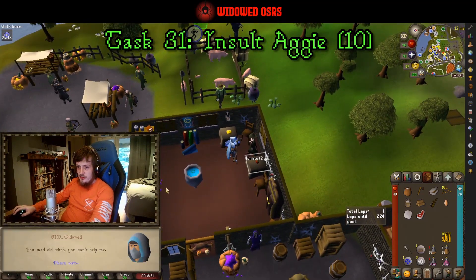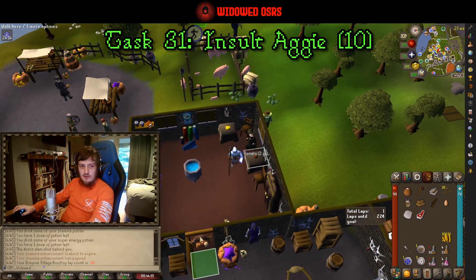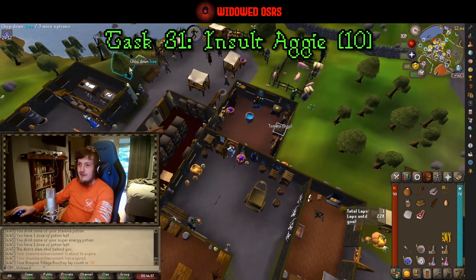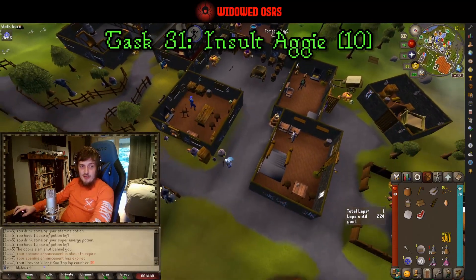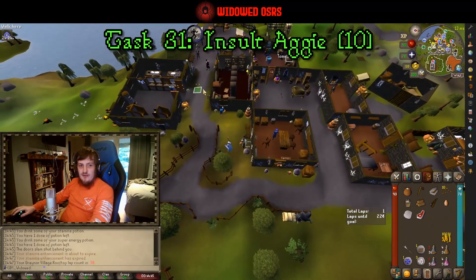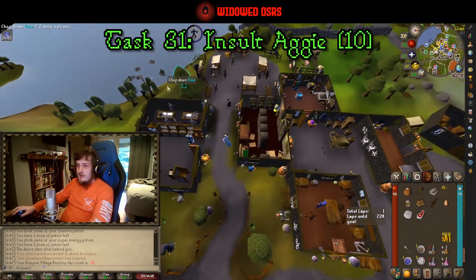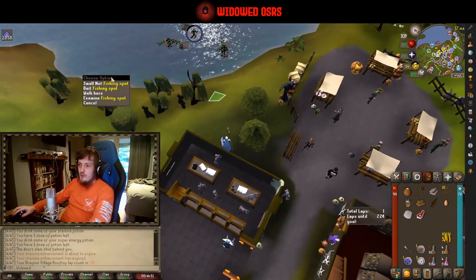After that we are going to go over to Aggie and she is going to rob us of twenty whole coins — that's task thirty-one. Task thirty-two was going to be to anger the Wise Old Man, but I found out you can't actually do that until after a sub-quest or something.